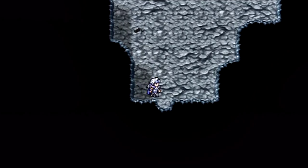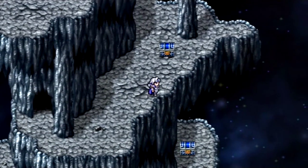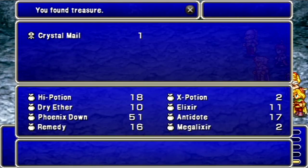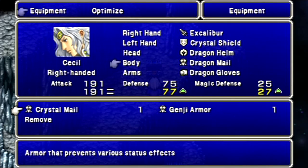Let's head down first. That was a Behemoth, and for defeating him we get the Crystal Mail. But I don't want to equip that on Cecil, because it resists all status ailments, which includes Berserk — and I like being able to Berserk Cecil for certain battles.